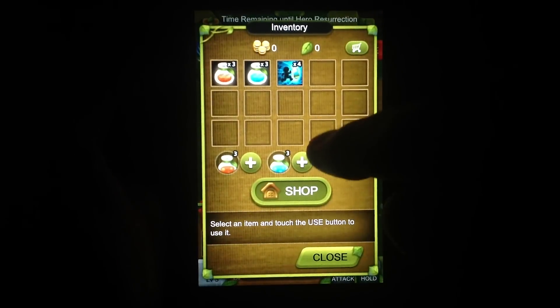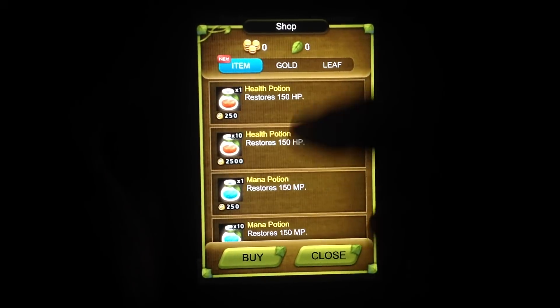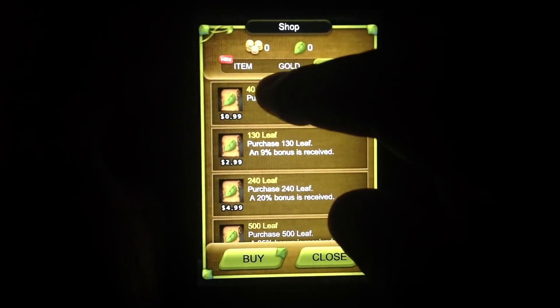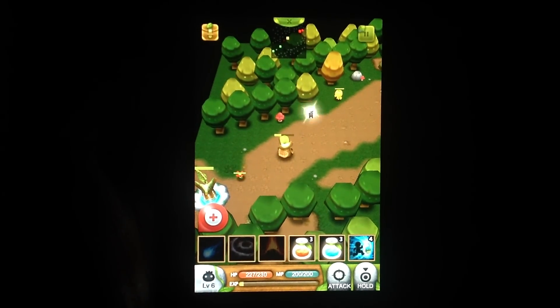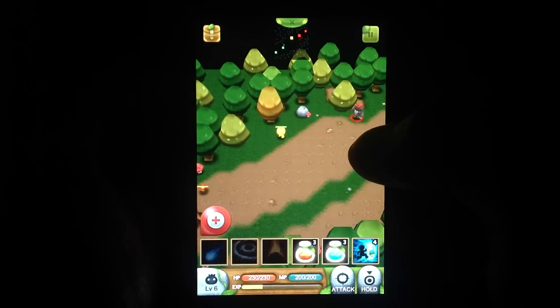Let me see if I could buy something else — item, gold, leaf. I don't have any. I'm getting so many levels up, but my powers are still, for some reason, very weak.